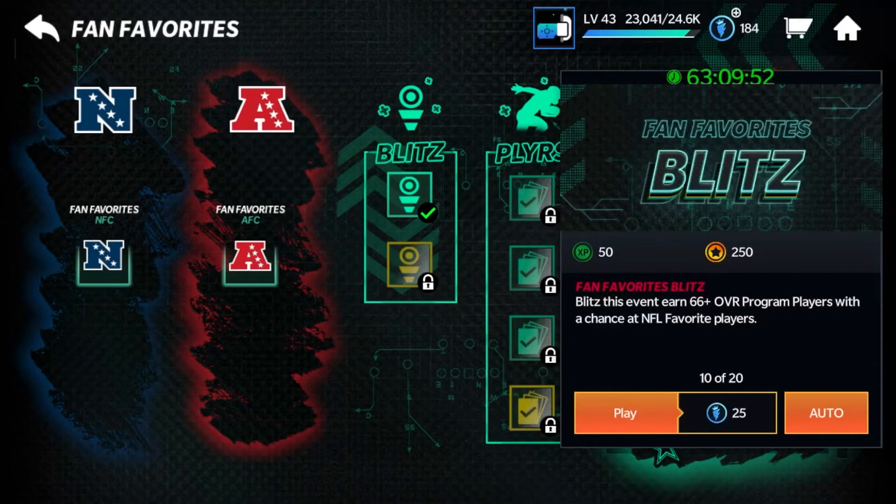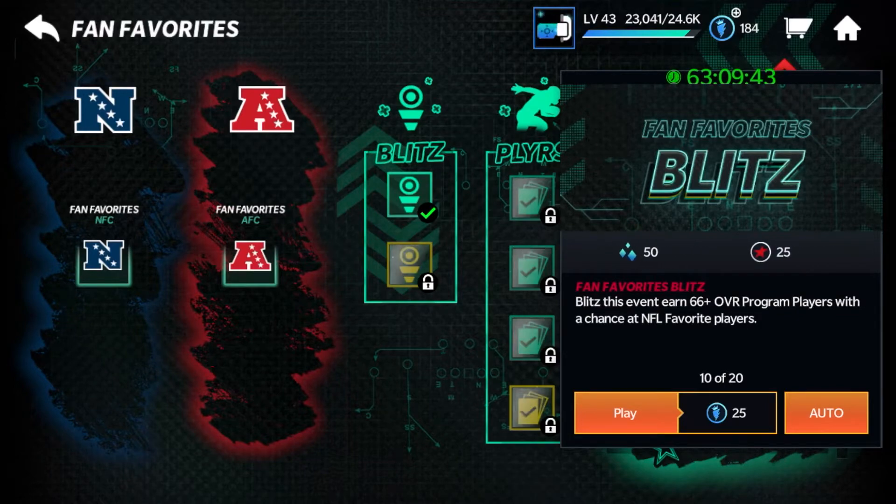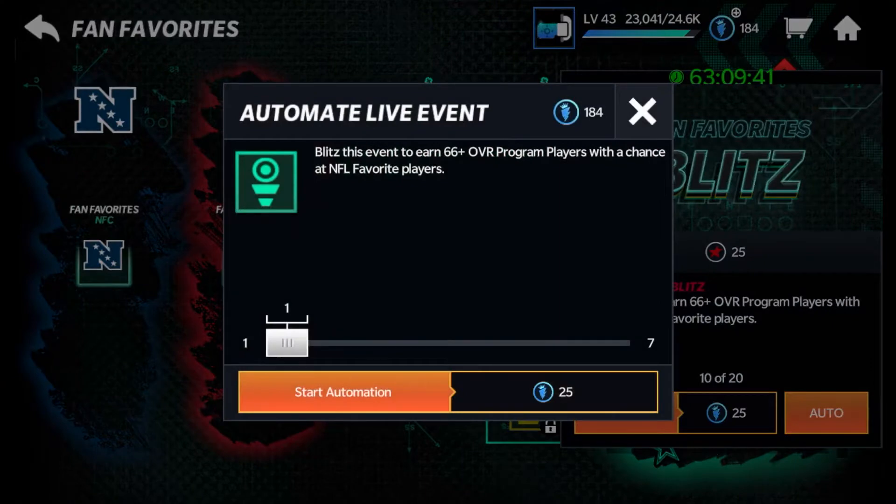It's 25 stamina each, and this is the one you're going to want to play over and over, because you'll get the 66 plus program player and you'll get those chances at pulling the Fan Favorite elites. I did pull Alex Smith twice, so that was pretty insane.